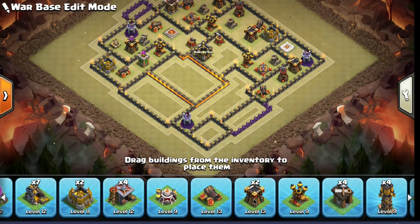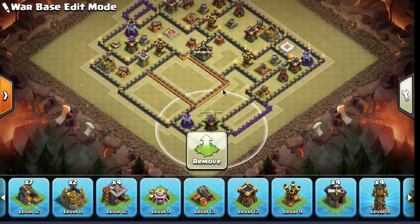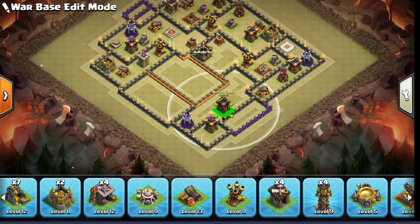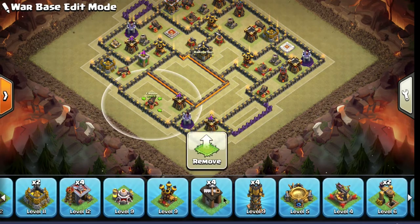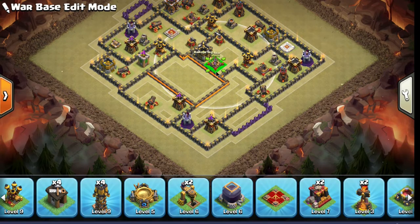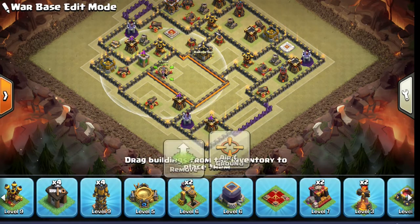A few concepts to go over: if you're in a Town Hall 11 this is most likely stuff you already know, but you don't have to be a Town Hall 11 to want to build one of these types of bases. Town Hall 9's have the archer queen — a Town Hall 9 can have a level 30 archer queen, and with four healers behind her and an experienced attacker with a couple of rage spells, she can go quite a long way on your base. So you have to be prepared for that.